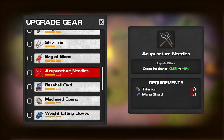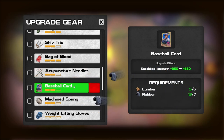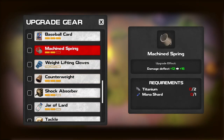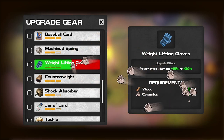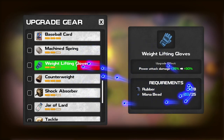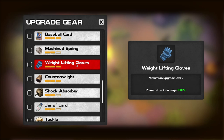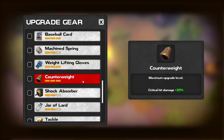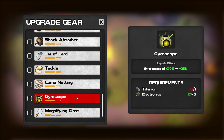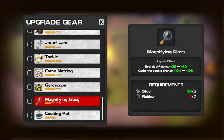Acupuncture needles - we're going to need some late game stuff for that. There we got the baseball card, which is good because we use that. Machine spring - that's late game stuff. We can do this, we can do that, and we can do this. Nice. Power attack damage plus 30 - so we're going to have to start wearing these. We're going to need some more rubber for the magnifying glass. Just need more rubber - not bad.